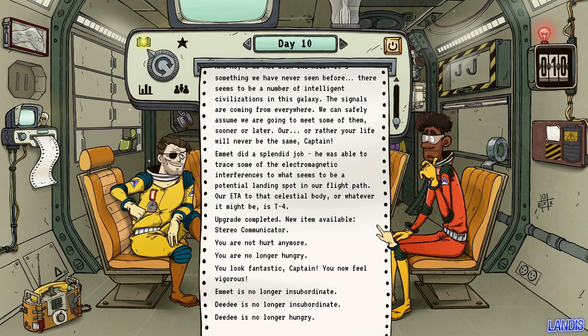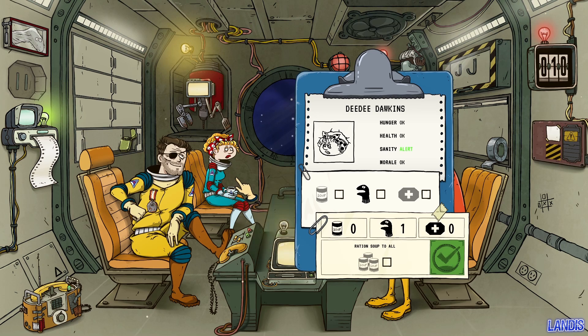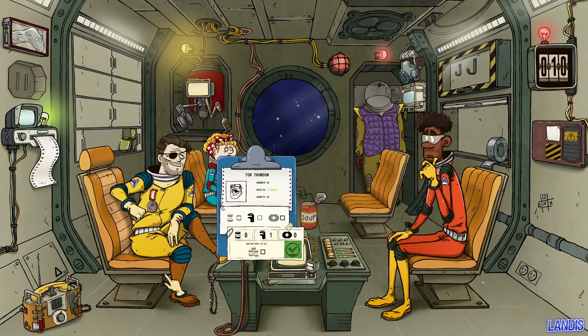Captain, this is one of the greatest moments for humanity. The signals we intercepted were finally decrypted — they are alien transmissions coming from other life forms. There seem to be a number of intelligent civilisations in this galaxy; signals are coming from everywhere. Emmett did a splendid job tracing electromagnetic interferences to a potential landing spot in our flight path — ETA T-4. Upgrade completed: new item — stereo communicator. The crew is not hurt, not hungry, looks fantastic and vigorous.